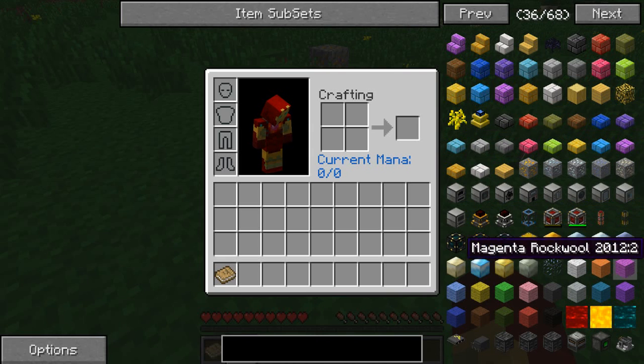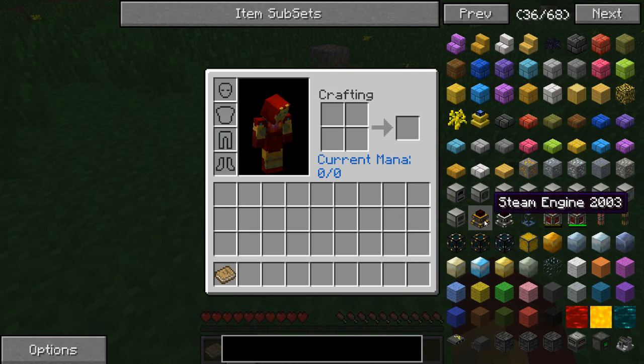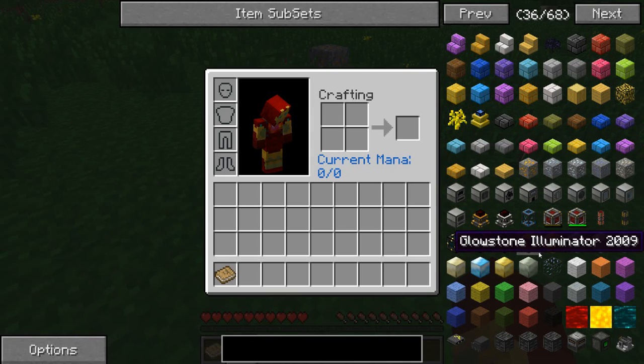Dartcraft — that has the power stuff. And I'm going to go ahead and get that magic one. I want to see — it is Ars Magica. There we go, that's it. We do have Thermal Expansion. Those are new mods I've never played with, so that's probably why I keep forgetting the names.